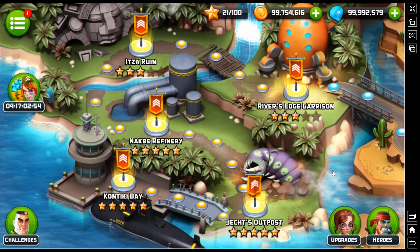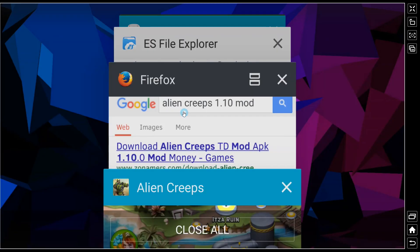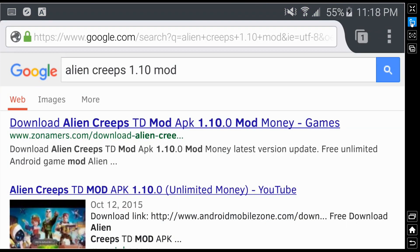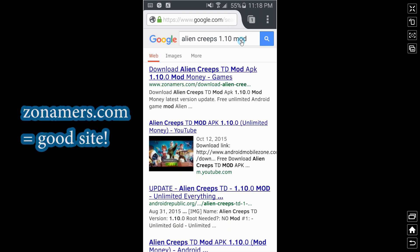To do this it's extremely simple. You're going to open up your internet browser, and I'll have a link in the description for the most recent version when I upload the video. But it's as simple as searching up 'Alien Creeps' followed by the newest version number and then 'mod'. I'll have this link in the description.